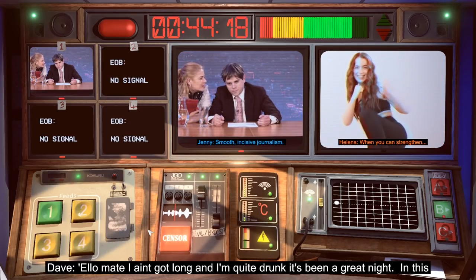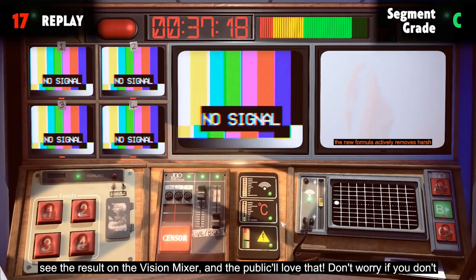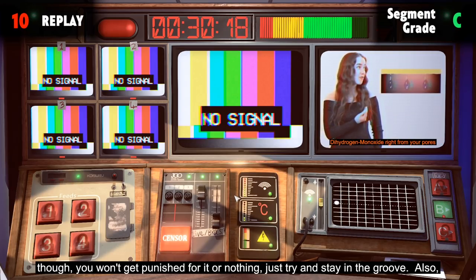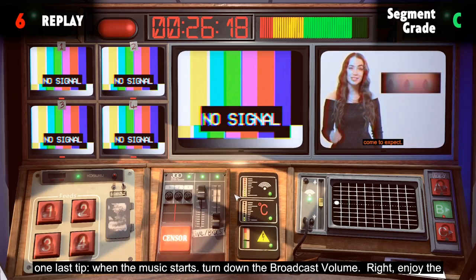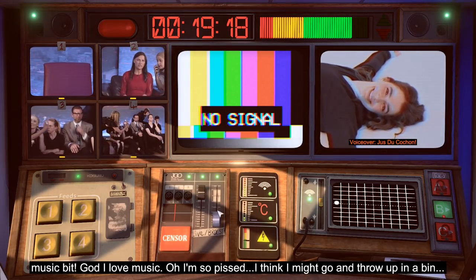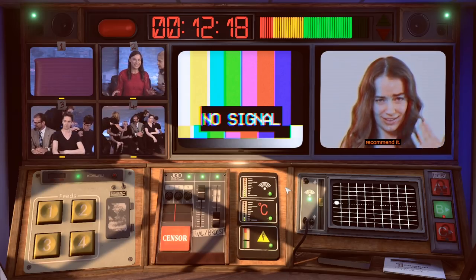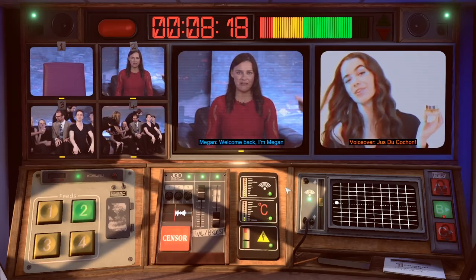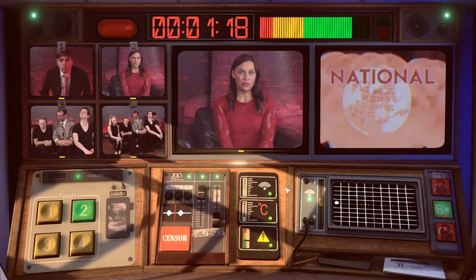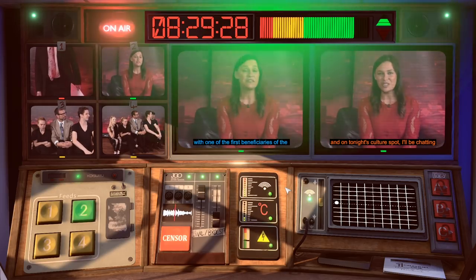It's been a great night! In this next section there's a bit of music — if you're editing in time with the music you can see the result on the vision mixer and the public will love that. Don't worry if you don't, you won't get punished for it — just try to stay in the groove. One last tip: when the music starts, turn down the broadcast volume. We're introing in 10 seconds — focusing in on the lady. Camera two, camera two — got it. Welcome back, I'm Megan Wolf and on tonight's Culture Spot I'll be chatting with one of the first beneficiaries of the Assets and Wealth Act.